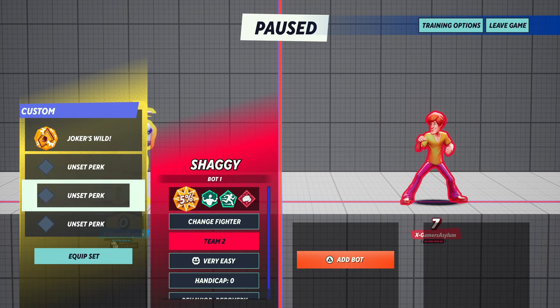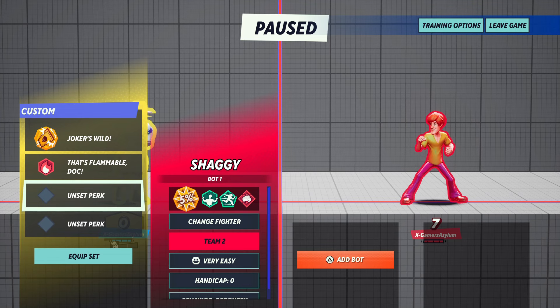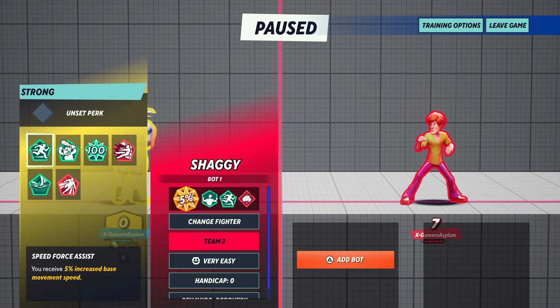The second slot perk is Flammable Doc. Your team can melee an enemy after hitting them with a projectile to ignite them. If your teammate also selects this perk, ignite damage and duration is increased. That's Flammable Doc.